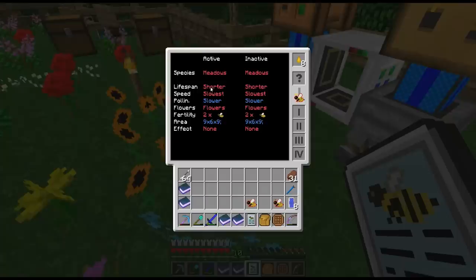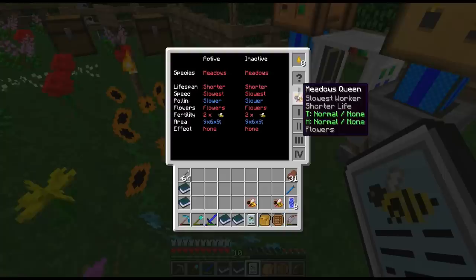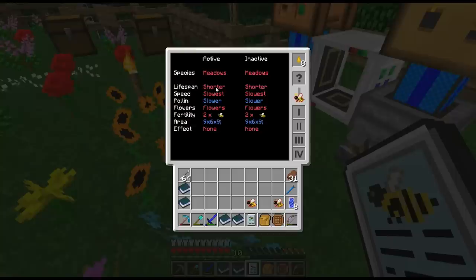Lifespan is a pretty easy one to understand - this is how long your bee is going to live, and most specifically your queen. When you're breeding a drone and a princess, if one of them has a long lifespan and the other has a short one, you're hoping the queen you produce has the long lifespan. The funny part about lifespans is you actually want to keep it short until you get to the higher levels, because the shorter the lifespan, the more times you can re-breed and get that mutation you're looking for. You eventually want that long lifespan once you get the bee you want, but while you're breeding up, it's good to have a shorter one.